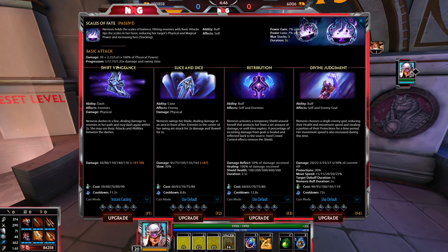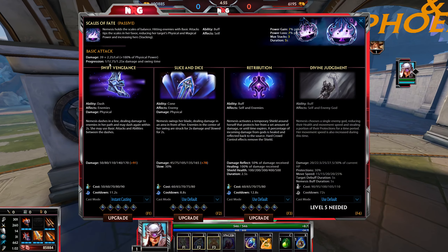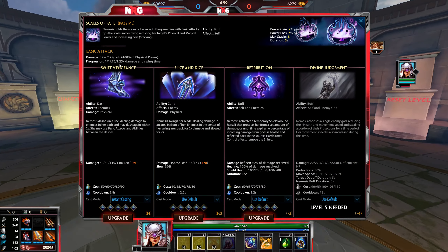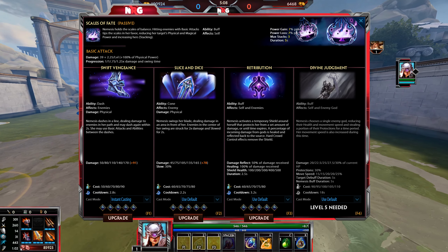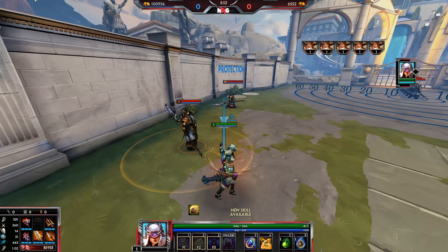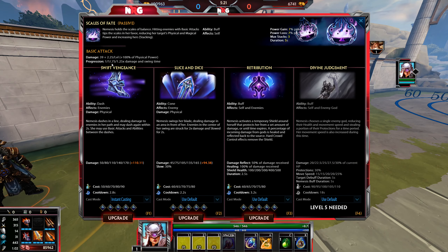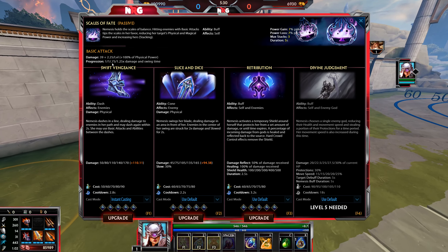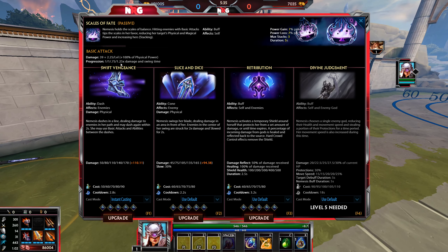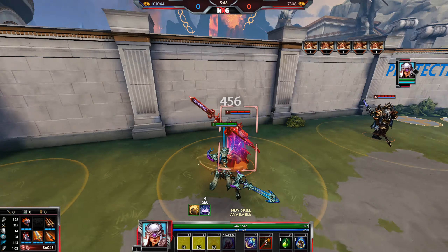Now onto Nemesis' basic attack progression chain. Her chain is 1, 1, 0.75, 1.25 — representing damage and swing time. When it says 1, it deals base damage at base attack speed. The 0.75 hit is 25% faster but also does 25% less damage, whereas the 1.25 hit does 25% more damage but takes 25% longer. You can see all four go off in the chain.